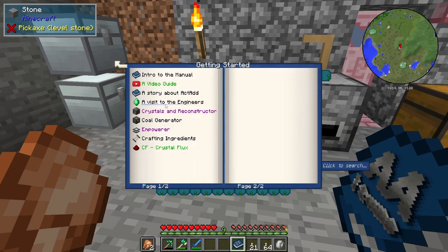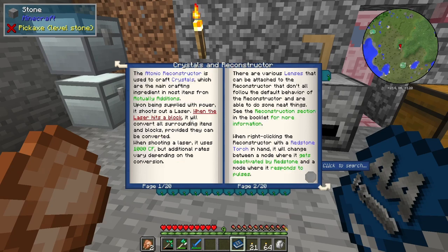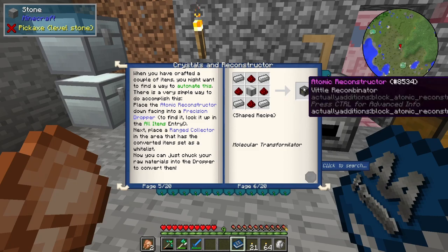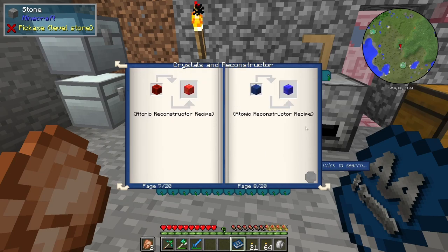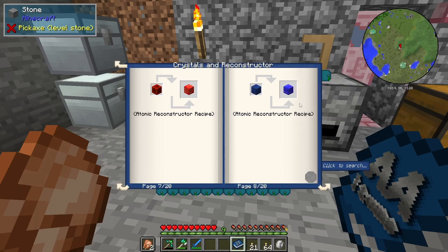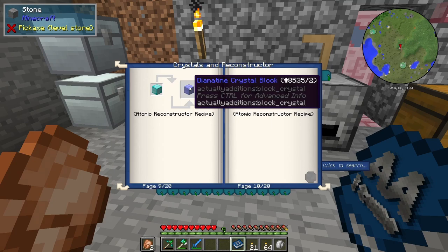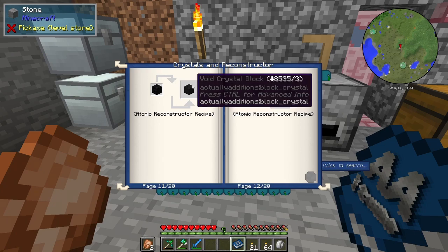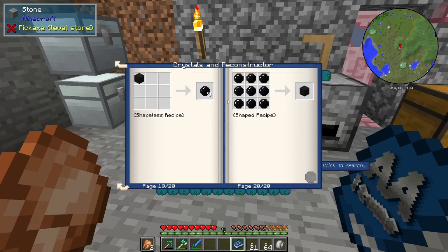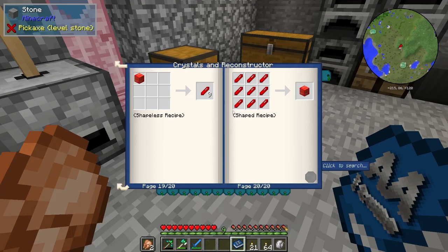Actually Additions is one of the mods that is kind of a tech mod mixed with a few other pieces. Let's get started - intro to the manual. We kind of need to look at crystals and reconstructors. So this coal generator and crystals and reconstructors. The atomic reconstructor basically uses energy, sends out like a laser into certain items and converts them into something else. For example, redstone block turns into Rastonia crystal block, lapis lazuli block turns into Palace crystal block, diamond to Diamatin, emerald turns into Emiratic, coal turns into void, iron turns into Nori. And then they have their crystal form, and of course crafting vice versa.